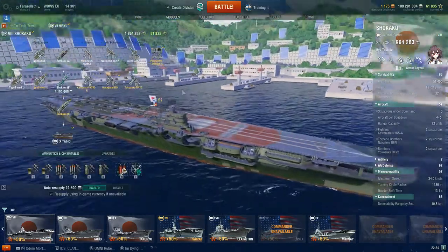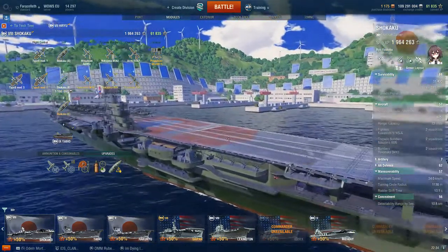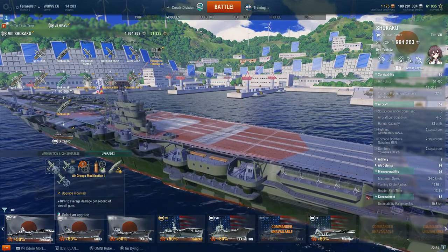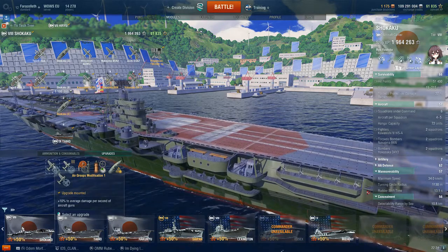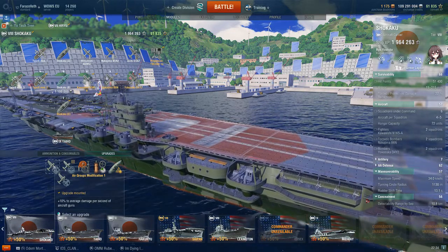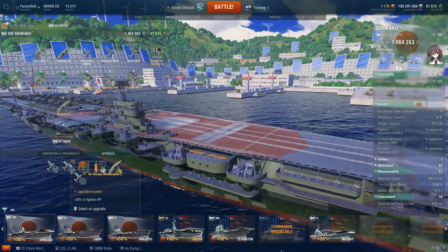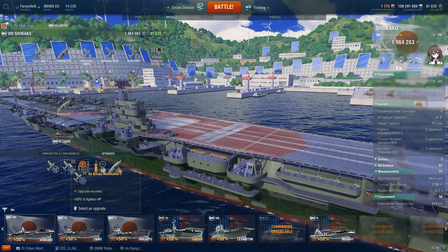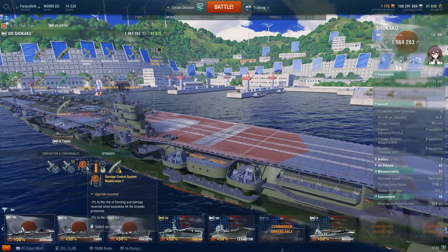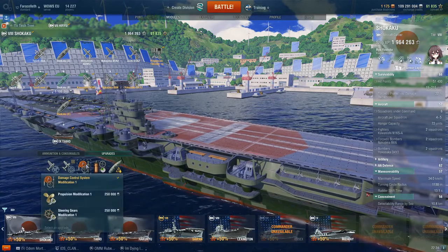Getting started, we'll have a look at the modules — specifically the upgrades. The standard setup is to go with 10% average damage per second of aircraft guns. That's all guns — fighters and bombers. It's very important for bombers because you can stack this up. It allows them to shrug off fighter scouts on enemy ships. We definitely need 20% fighter HP, whether you're scouting with fighters or engaging enemy fighters — it's the most important upgrade. After that we go with the reduction to fire and flooding damage mitigation.